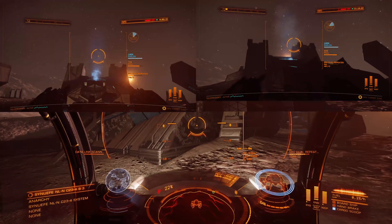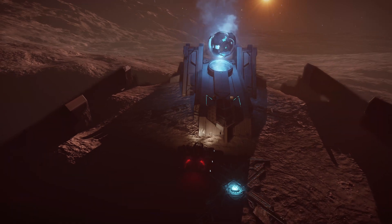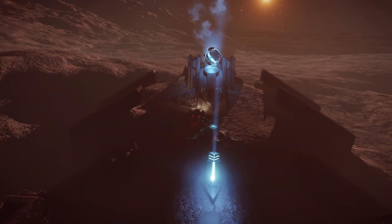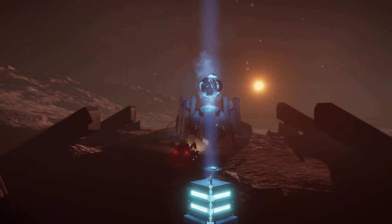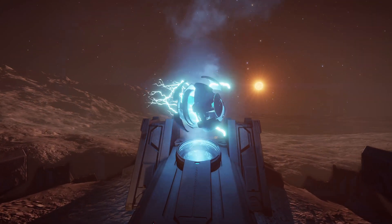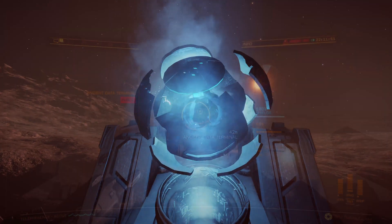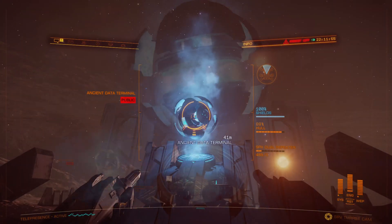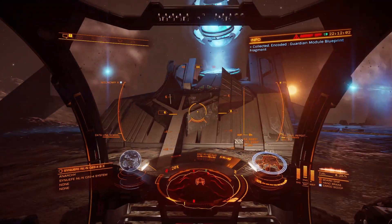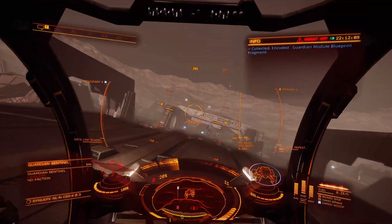Now you just target the sphere in turret mode. You have to wait a couple of seconds for its animation sequence to complete first, and then you scan it using the SRV's data link scanner. That's what it looks like when it's ready to scan. As soon as you've scanned this, a couple more Guardian sentinels will appear. Even if you're going to log out and back in again to get more than one blueprint fragment, it's still worth killing these sentinels — they're a useful source of Guardian materials and you can never have enough of them.